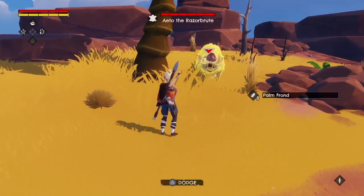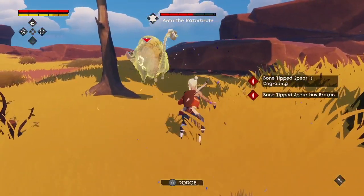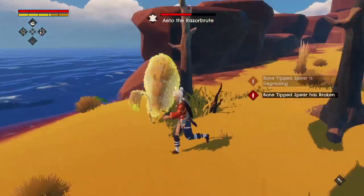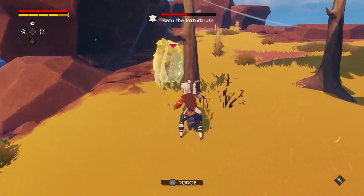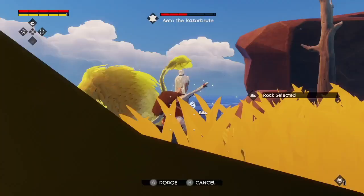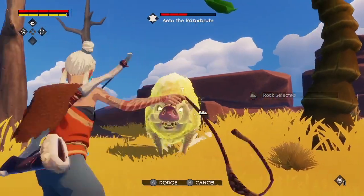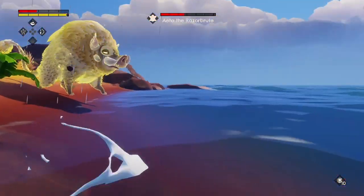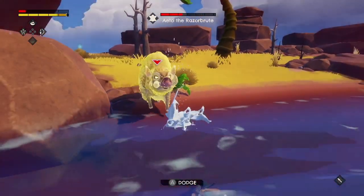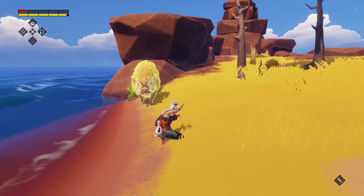Oh, I'm fighting — I'm fighting whatever this thing is. The razor brute! This spear is awesome, but I think it just broke. It did just break, so I just have my tiny little knife now. I can use my sling. Oh god — I've been hit. I'm fighting for my life. What is happening right now? What was that — was that just a glitch?